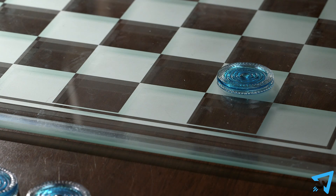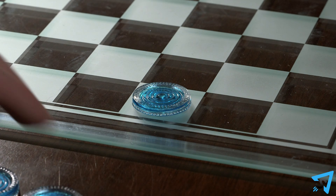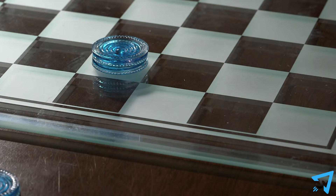Once your piece makes it to the farthest row near your opponent, your piece gets a promotion and becomes a king. Stack two pieces on top of each other or flip one over to reveal the crown side to know which pieces are kings and which ones aren't. King pieces may move backwards and forwards, and kings may be taken like any normal piece when jumped.